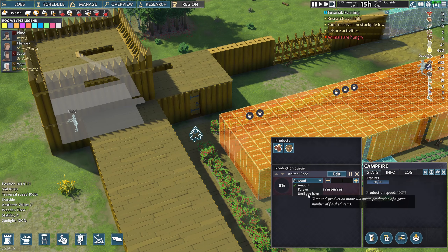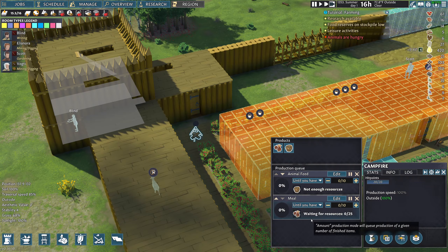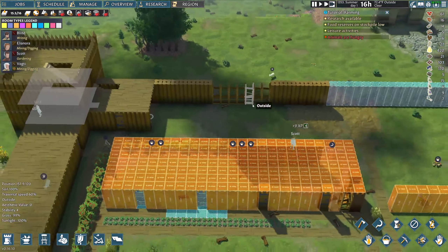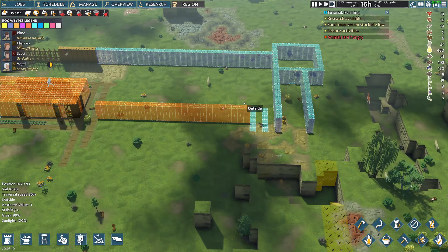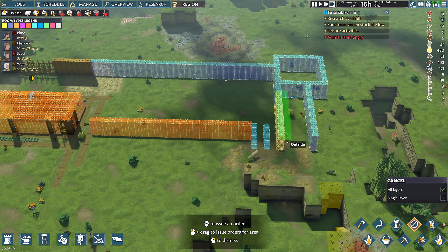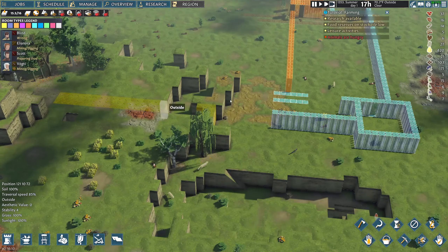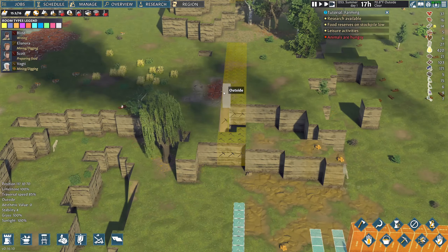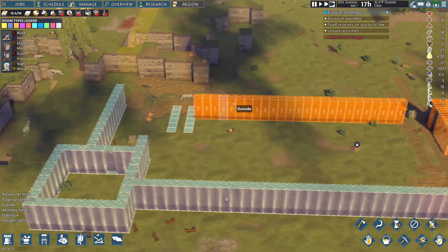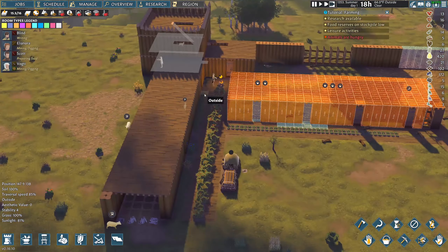Animals are hungry — we need to make sure we're producing animal feed. I'm going to do 10. I think I'll do 10 meals as well. We'll just keep working on getting the defenses up. We're going to conserve how much wood we're cutting down. There's a lot of good iron and stone to be had — making lots of good progress.